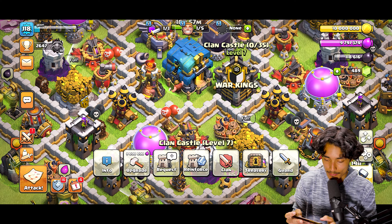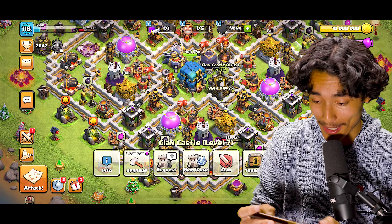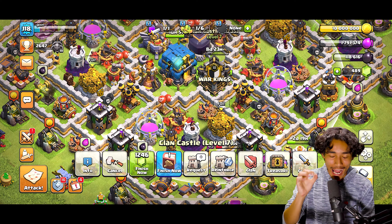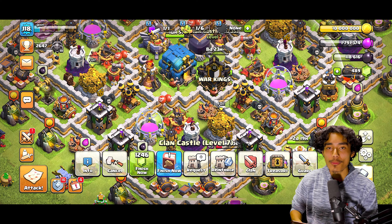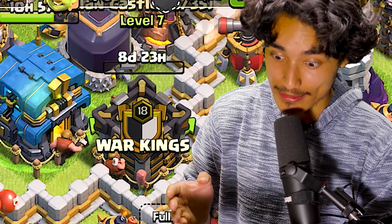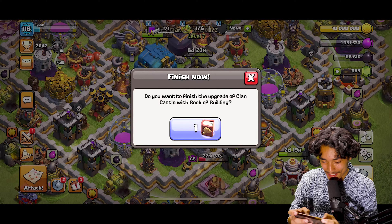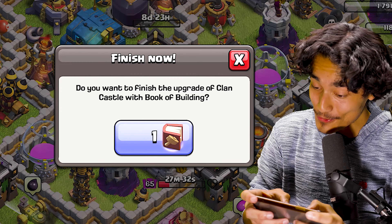We can probably go for this next one — it's very possible we can three star this but we have to see. I'm gonna put the Warden in air mode, trying different things. I'm not gonna freeze the artillery right away — I'll use the freeze at the last minute.